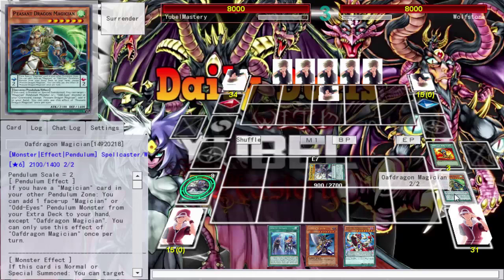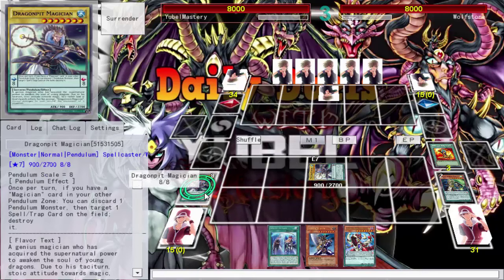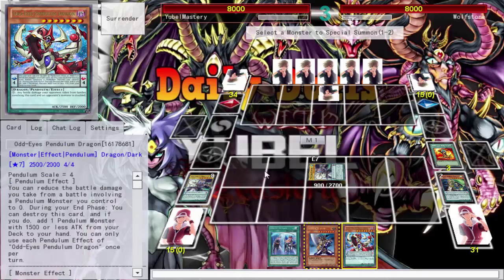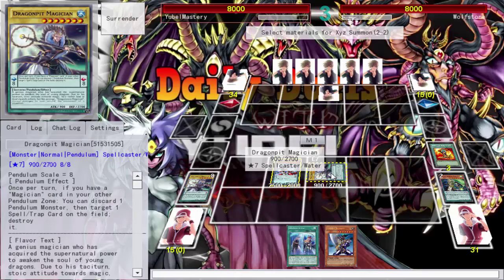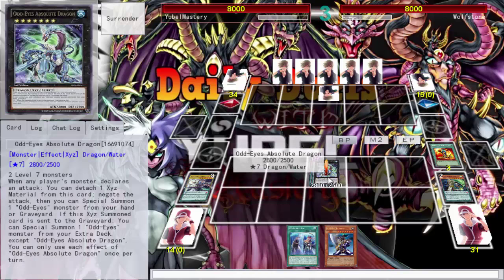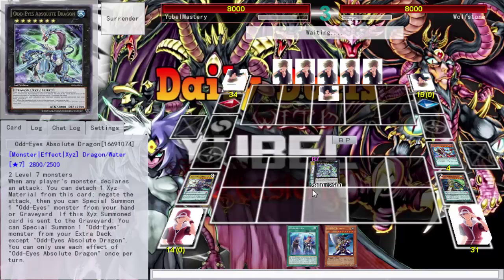We're far from where I want to be. Still no Level 1 tuner. I could go into Absolute King — block my attack, then detach and summon back Odd Eyes Pendulum Dragon, attack with that. If he kills it I can summon Vortex, which would be good. Probably go into that Dragon Oaf to pendulum summon and get my search back. Go ahead and summon Odd Eyes, go into Absolute, block my own attack.